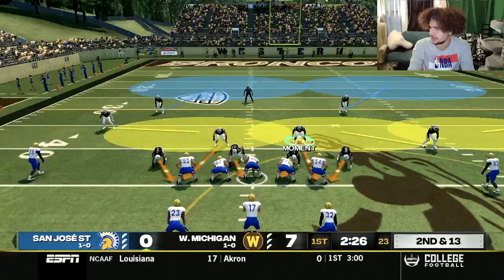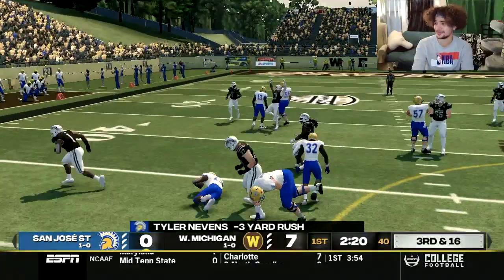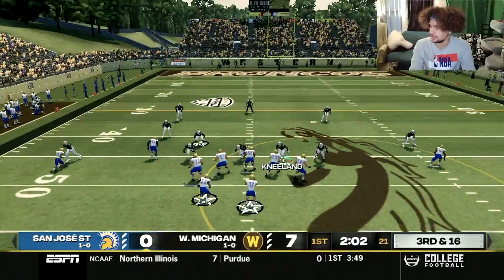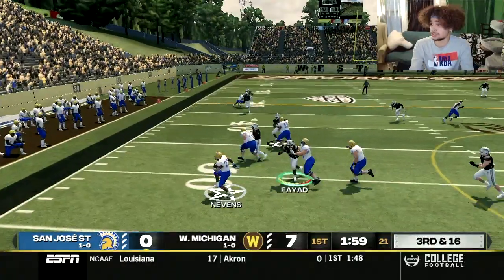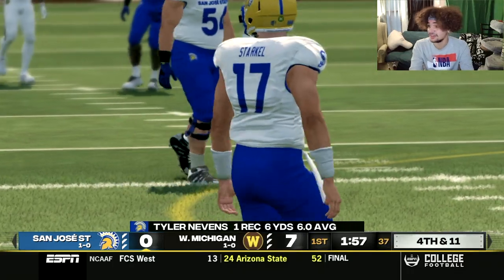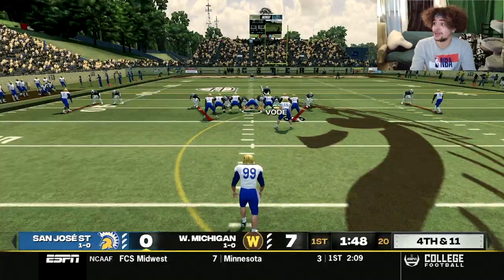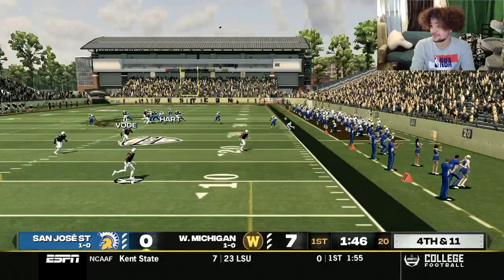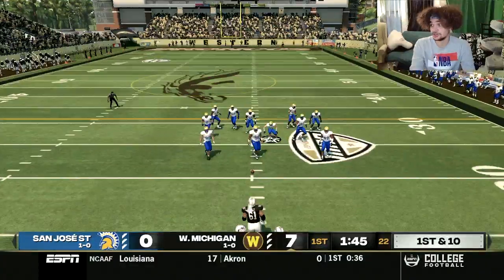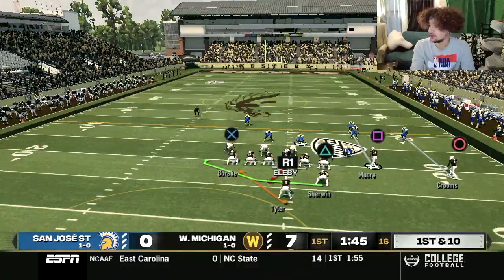Second and 13 coming up for the Spartans. Corbin Moment gets stuck on a block but it's a loss of three, giving us a third and 16. They try a screen — Fayad can't break the tackle in time but we hold them to a gain of six. For the second time today, the Spartans are going to punt inside Broncos territory. The punt goes out of bounds before the 20, so the Broncos start at the 21-yard line. Finally, we get another look at this Broncos offense.